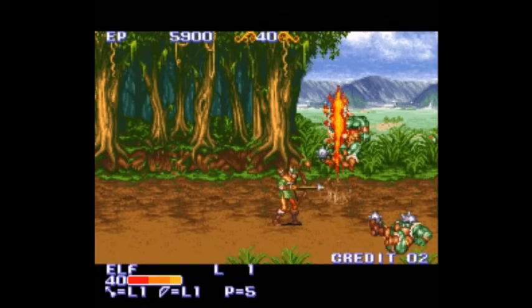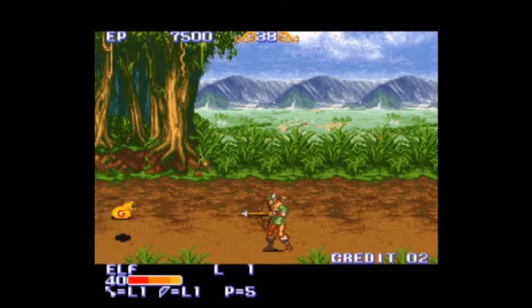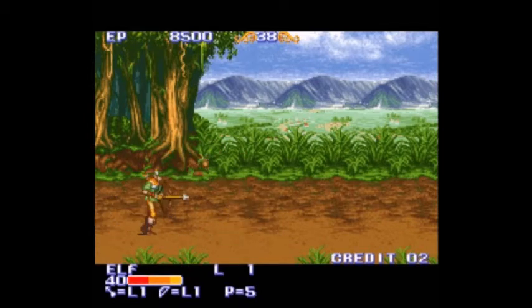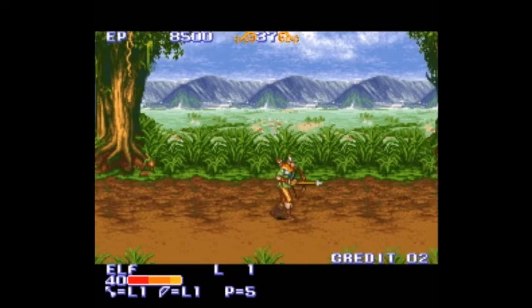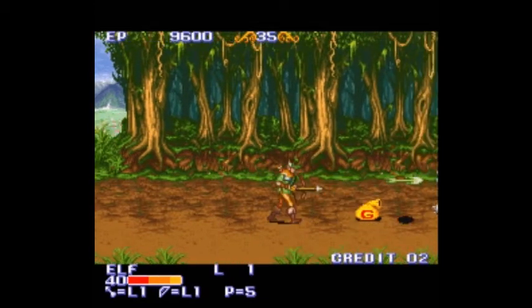This is a magic orb — crack it and powerful magic comes out. If you press X, you'll use 8 HP to send three lightning bolts down on the enemies.